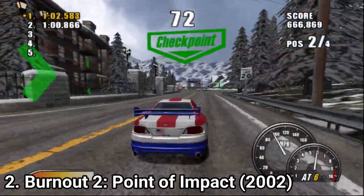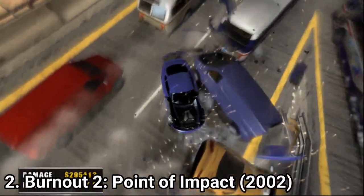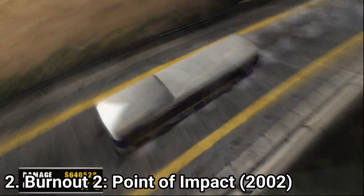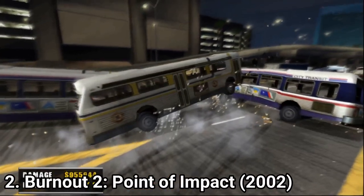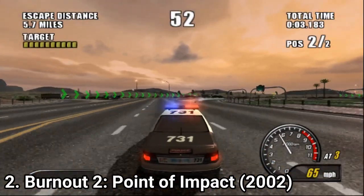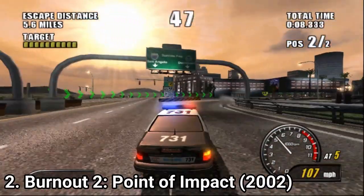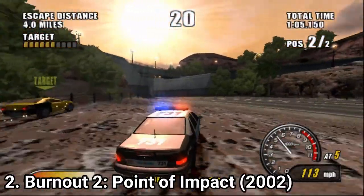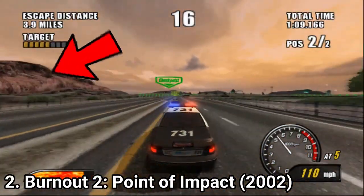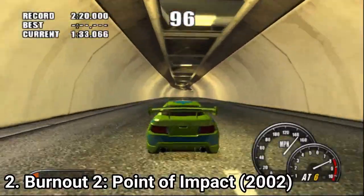You get more game modes too. Like the one where you have to cause mayhem for the biggest score — it's called Crash, and you have to do exactly what the name says: crash into stuff to cause mayhem. You also get a pursuit mode where you play as a cop and have to take down racers. The takedown as we know it wasn't invented yet, so you end up bumping into racers until they eventually crash — they even have a health bar. Or you just park in front of them and that counts as a continuous hit.